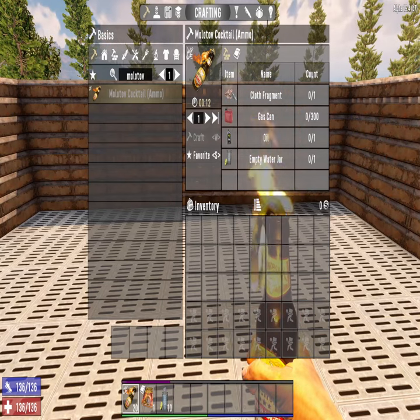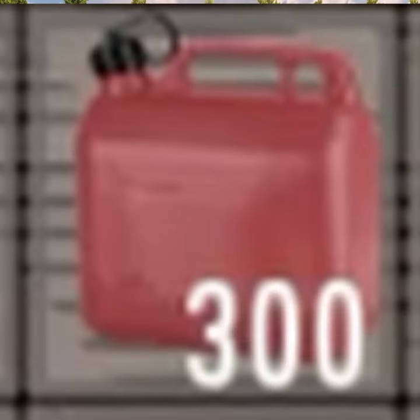You can craft it right away if you have the following materials: one cloth fragment, 300 gas can, one oil, and one empty water jar.